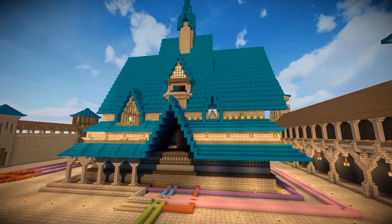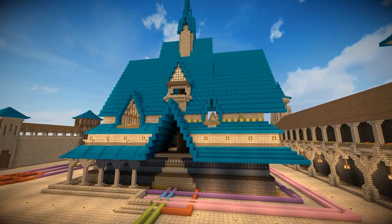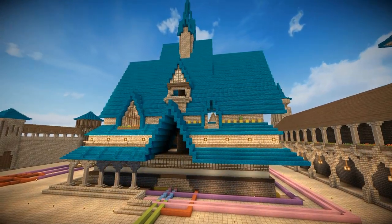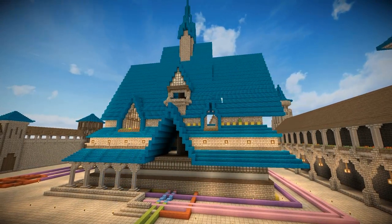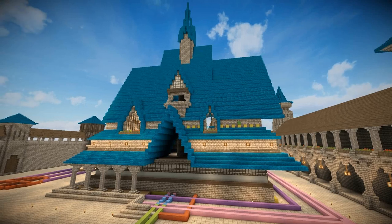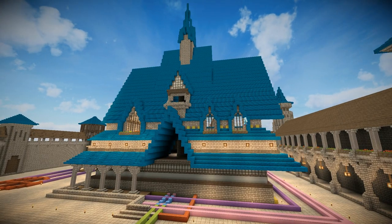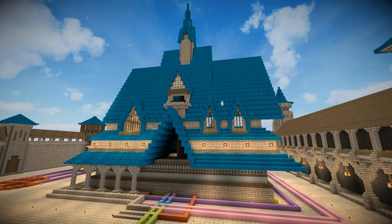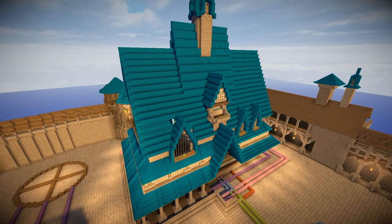And then I came over here and started to build these two smaller windows on the right. Now because it's the same window twice, I decided to build just one roof — just one window roof — and then once I was happy with the design, copy and paste it over on the right. Just like that. Pretty much two windows, a large window.